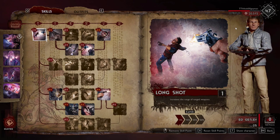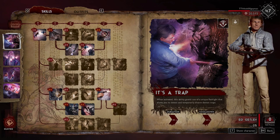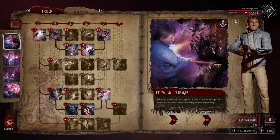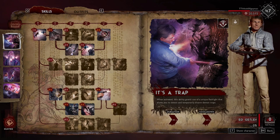Let's go over his abilities. The first is his active ability 'It's a Trap.' When activated, it grants a unique flashlight that allows you to detect and temporarily disarm demon traps. It's not deactivating every single trap on the map — only ones you shine your light on. They may not even be activated; it just reveals where traps would be. If traps were set up, the flashlight deactivates them. It also works on chests and trees placed along the map.